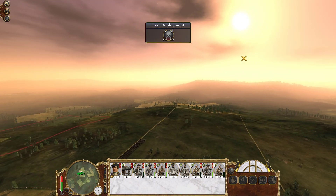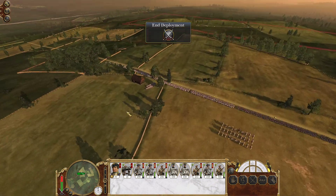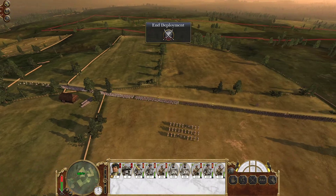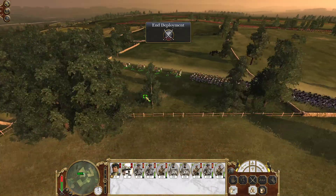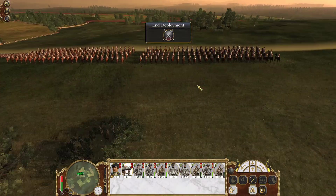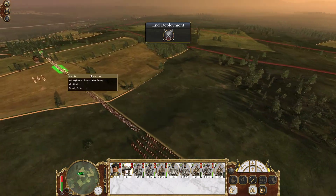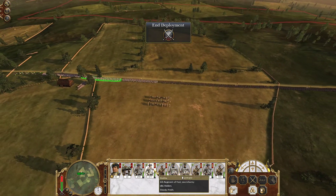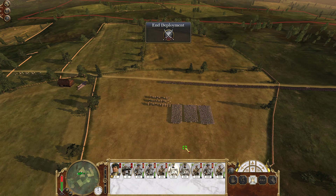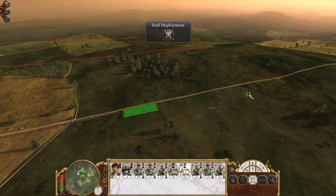Oh, this battlefield is pretty — look at that red sun. That cannon placement isn't bad actually. The trick with cannons is getting a good line of sight. Oh, I have lancers! Put the lancers on the wings. I have a new strategy with the no-replenishment system: throw your militia in first and use your line infantry as a hammer to hit the enemy where they're weak.